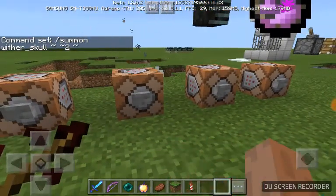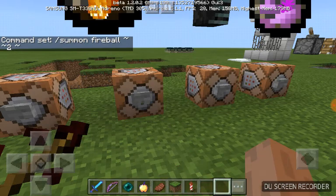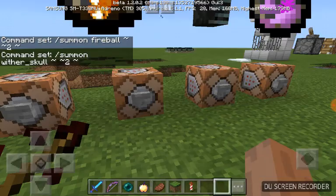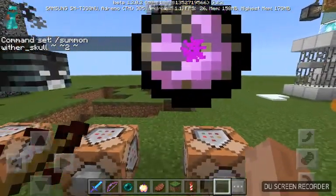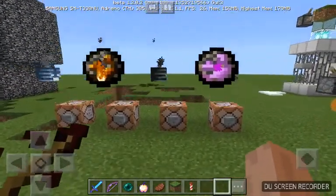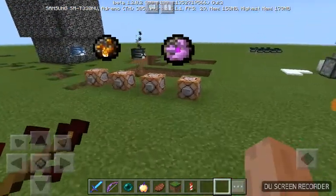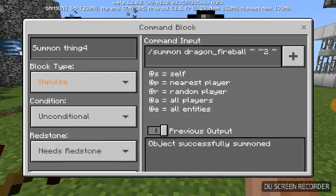I'm going to let you guys write down the fireball command now. I'm not actually getting close to these, because if you get close to them they actually blow up. Like, if I smash my face into the Dragon Ball, it's going to blow up, and I don't want that to happen in my 1.2 beta testing world. The Dragon Ball command is slash summon dragon_fireball, tilde tilde 2 tilde — just write that down.